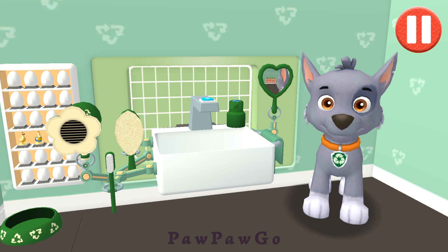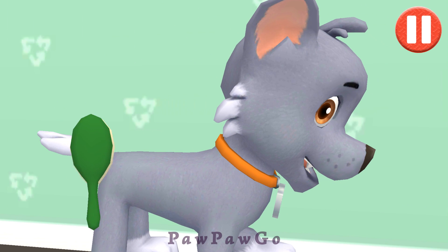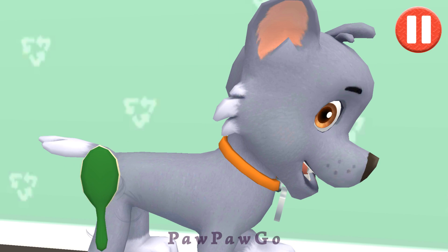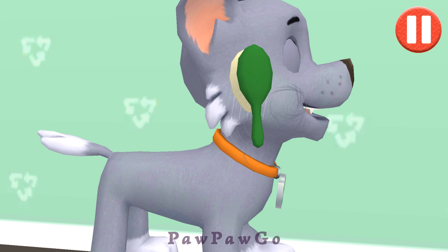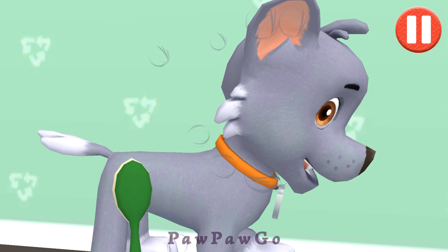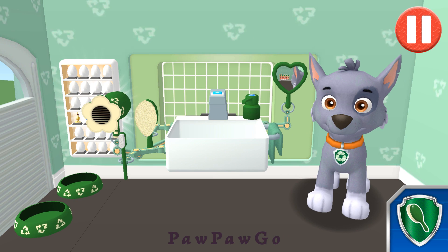Tap the hairbrush. Tap and drag the brush over the pup's messy hair. That feels awesome! And I look great!